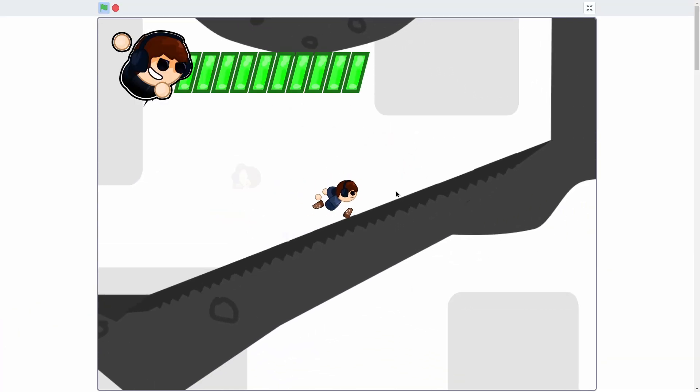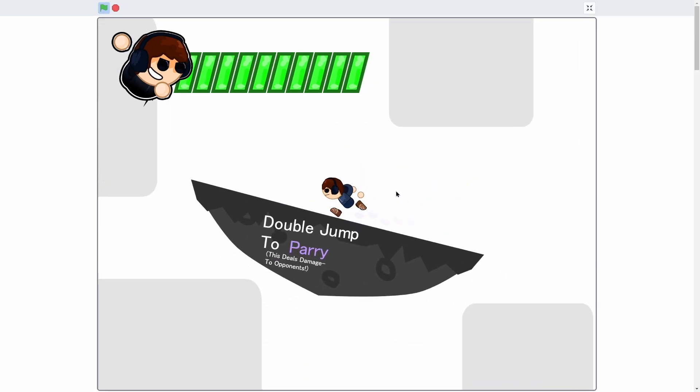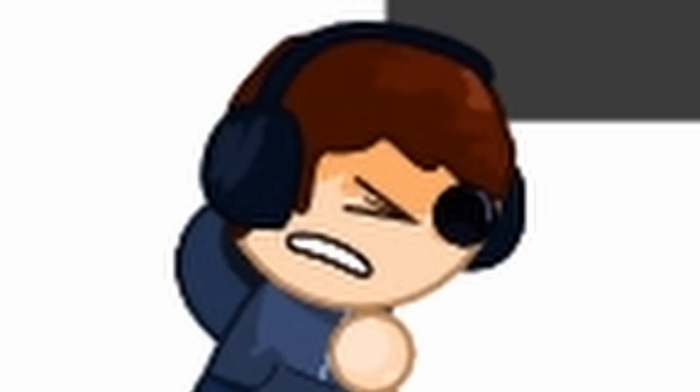There's even double jumping, which looks super cool. There's even wall jumping, which is one of my favorite parts. And look at this — when you go against a wall, he closes his eyes.